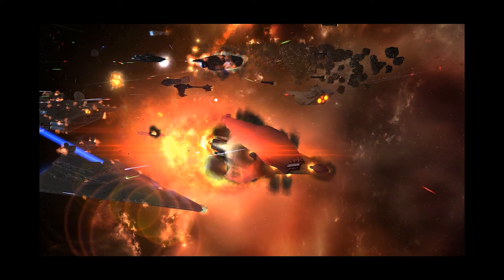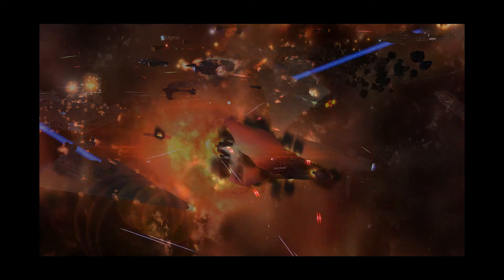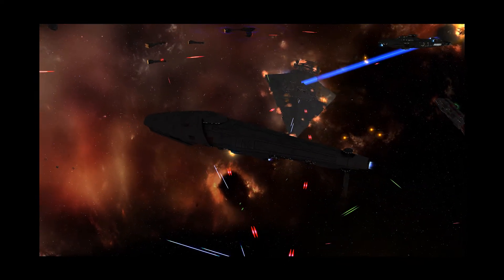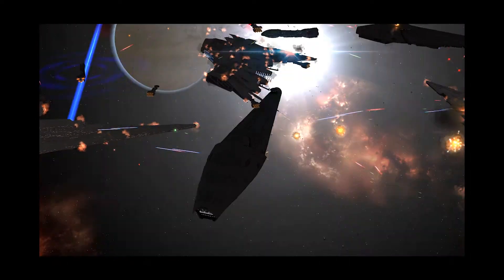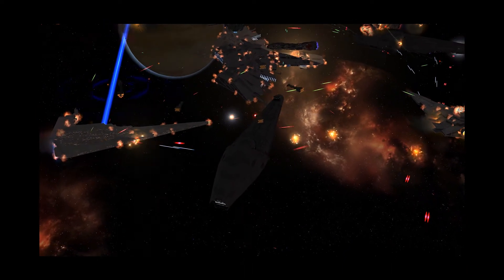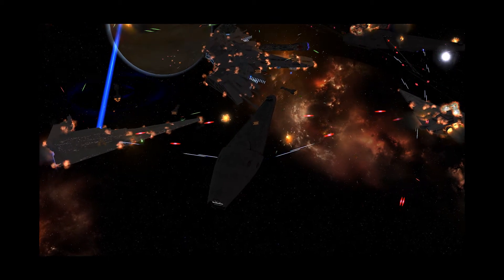They carry 5 two-burst dual medium turbolasers. Medium turbolasers do full damage against medium armor but lose damage against heavy armor, and are most effective and accurate against cruisers and capital ships. They also have 5 heavy laser cannons, which excel at taking out small ships like corvettes and frigates. The 5 medium turbolasers and 5 heavy laser cannons are not targetable hardpoints and are only destroyed once the ship is.